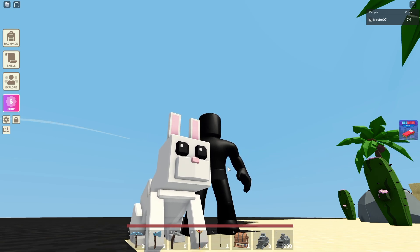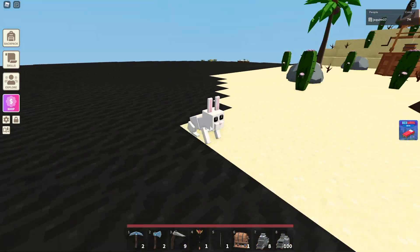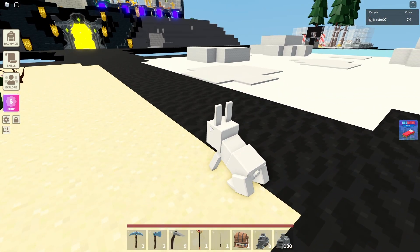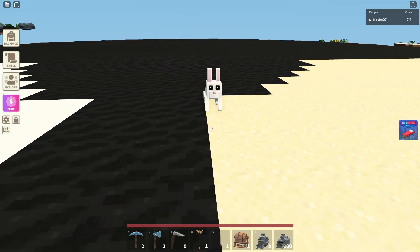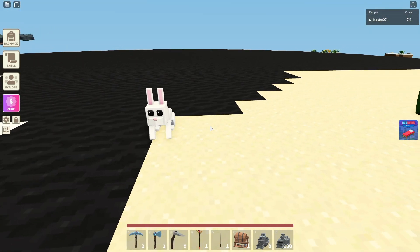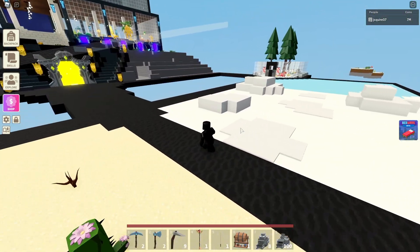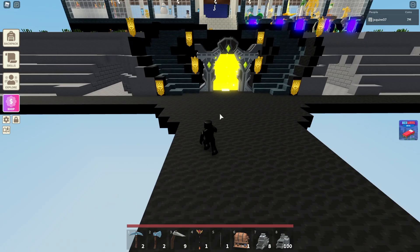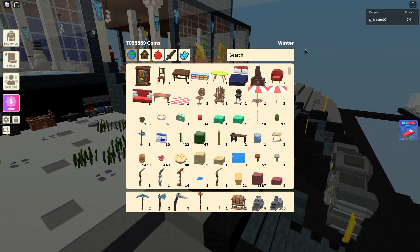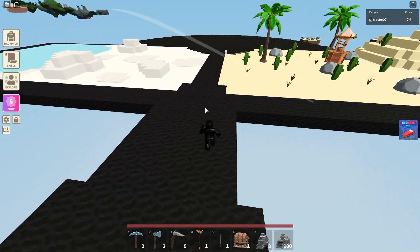Welcome back! In today's video we're in Islands where they just launched their brand new rabbit update. These were leaked quite a long time ago and are finally out. According to the patch notes on the Sneak Tricks Discord, rabbits will naturally spawn on your island during rainy days in winter — so your grass blocks need to be white and it needs to say 'winter' while raining for a bunny to spawn.